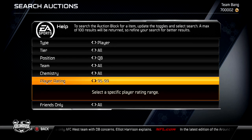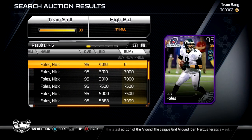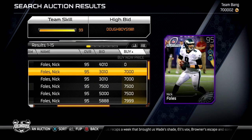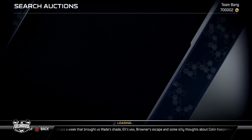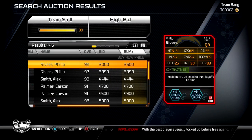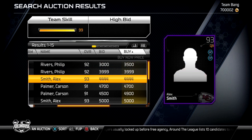Now some of these might be a little high — you could have gotten a 95 Nick Foles yesterday for probably 55, so Nick Foles might be a little too expensive. I want to keep it to my series so if you want to go down another tier — look at this, you can get a 92 Elite Philip Rivers for 3,500 coins. Come on y'all, you can't beat that.